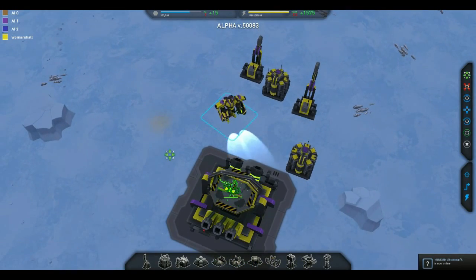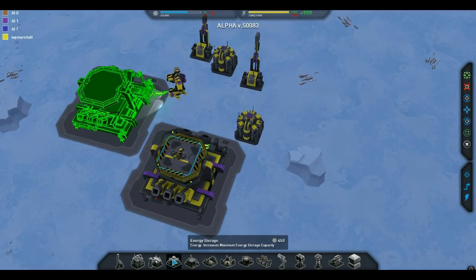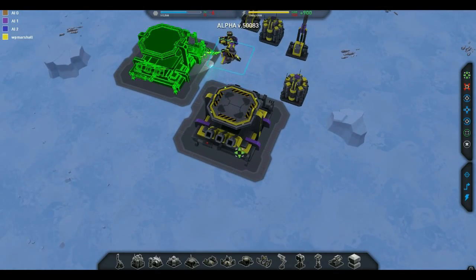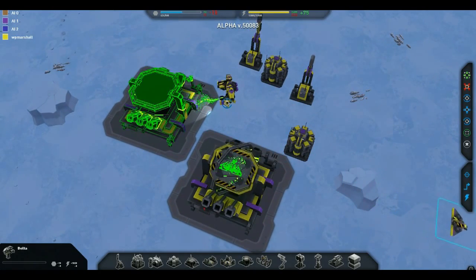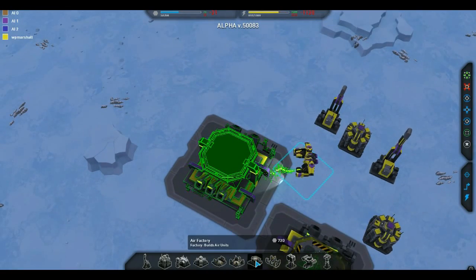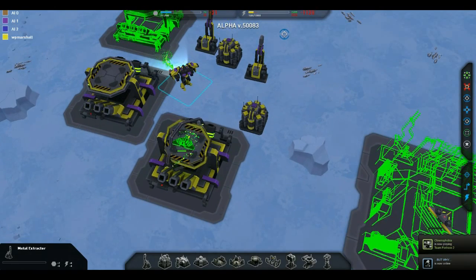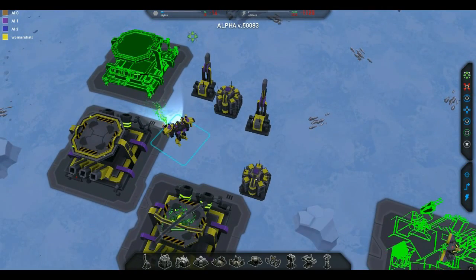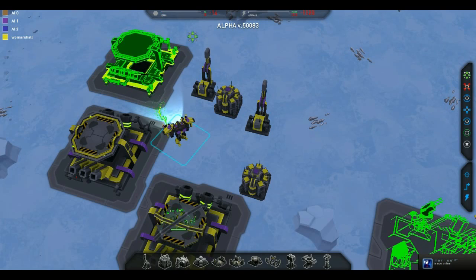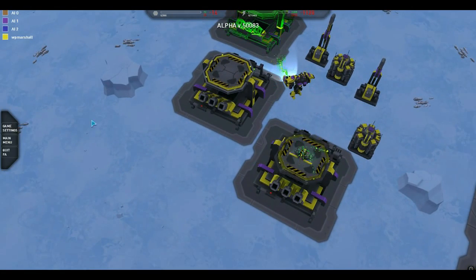So let's see if I can make another one of those and plummet the economy or something. Let's try and get you to make an advanced air factory. This will be good to see what our alerts actually are. I'm going to try and spam out factories to see what we can do. Oh, here comes the energy blip. There was a little... here comes the mass. You've got to listen carefully. They seem not to be working very well at the moment.